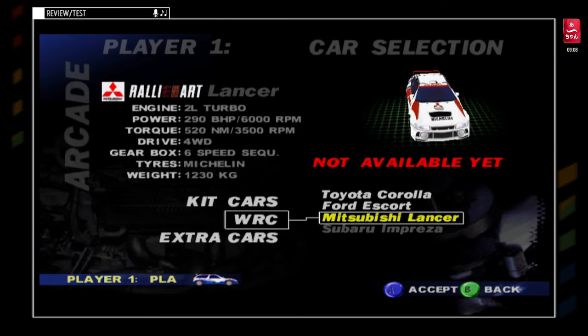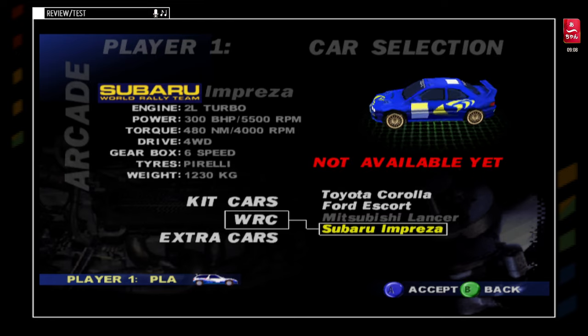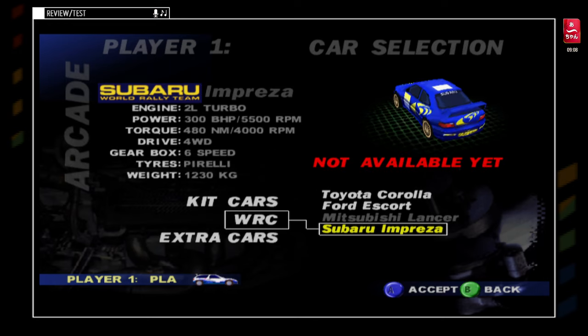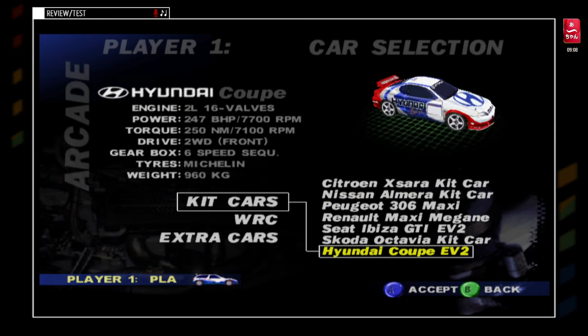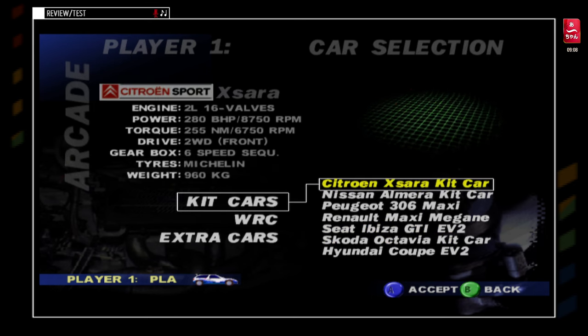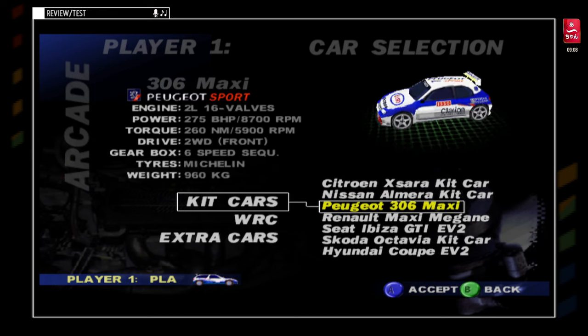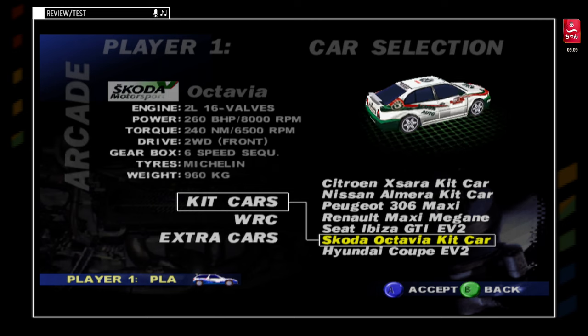The Mitsubishi Evo 4, which is not available — it's weird, because it's a bit behind — and the Impreza. What I propose is that we're going to do the Kit Car, and I'm going to take a Hyundai Coupé. Actually, it's a Citroën Xsara. Because we've already got the Almera, the 306, and the Ibiza. We could take the Škoda — with the Škoda, it's not bad.